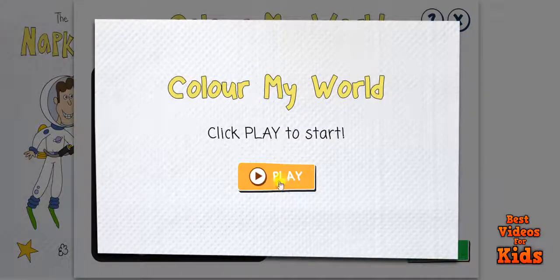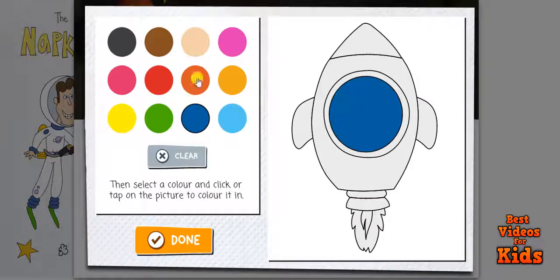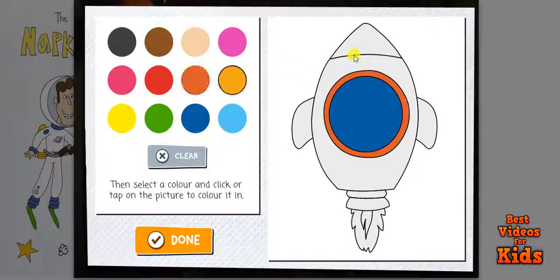Color My World. Welcome to Color My World! Click Play to start. First, then, clear. Select a color and click or tap on the picture to color it in.